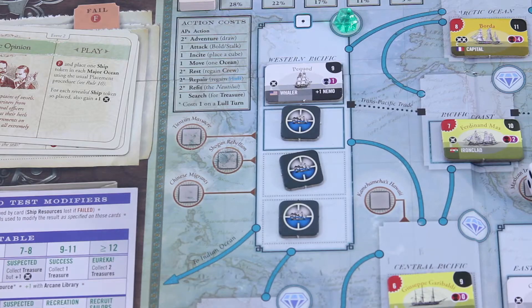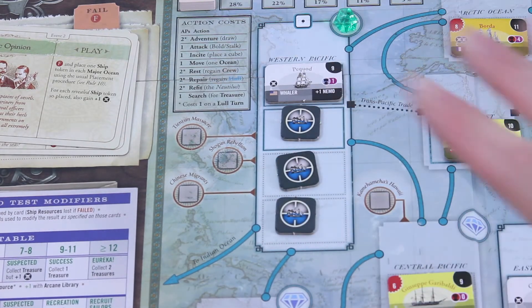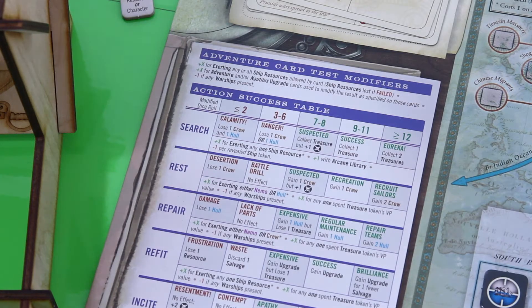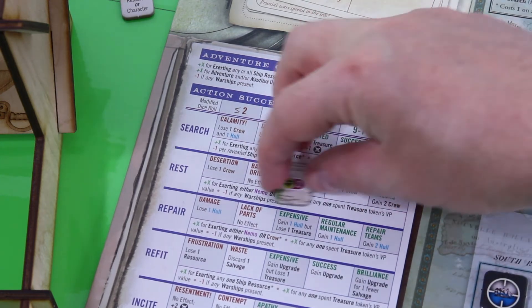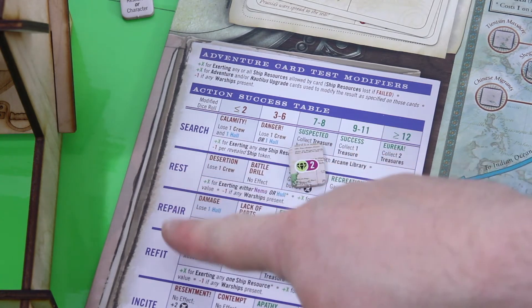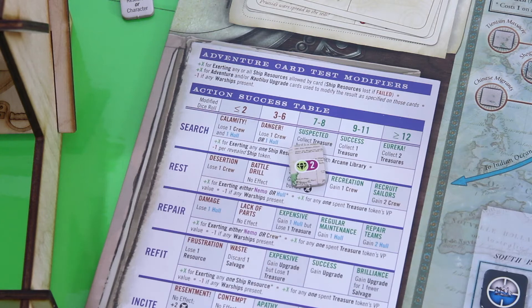So there should have been at least one fewer token, but I will not take that back. On top of this, I believe I spent some treasure tokens for tests, but the rules are clear — thanks to Wes for pointing this out — you can only use those for a so-called R test: rest, repair, refit, or the inside action. Nothing else. So I won't take back the ship placement in order to balance things out a little bit.